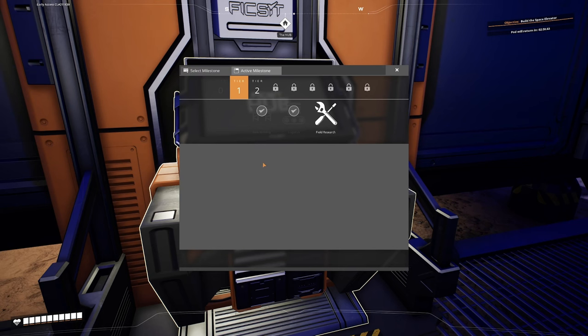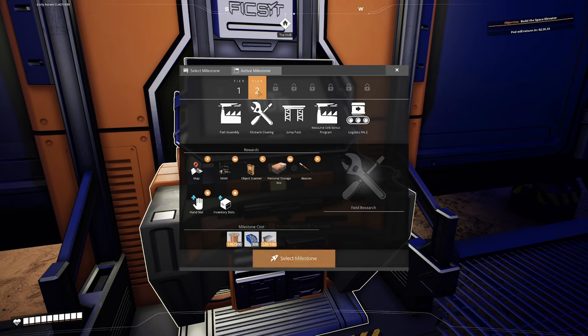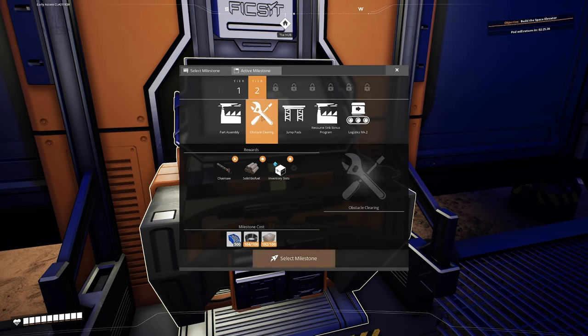Let's select our next milestone. As I said, we don't have to go in sequential order. The next one here is field research which gives us access to the MAM, which helps unlock future things. But the most important thing to me is getting our power set up so we don't always have to worry about our power or stress about biomass. The best way to do that is to create solid biofuel, and also have the chainsaw which will help us hack down bigger trees and give us a lot of wood and grass to turn into solid biofuel much more quickly. So we're going to select solid biofuel in tier 2 as our third milestone.